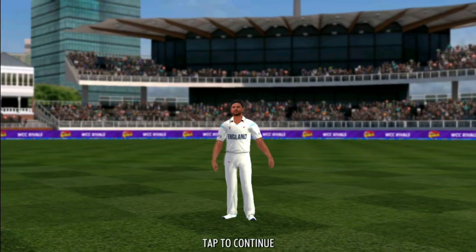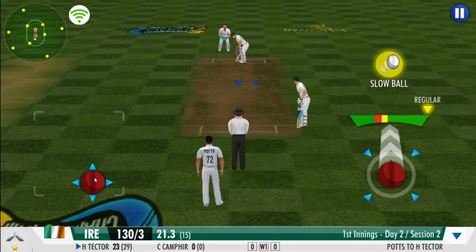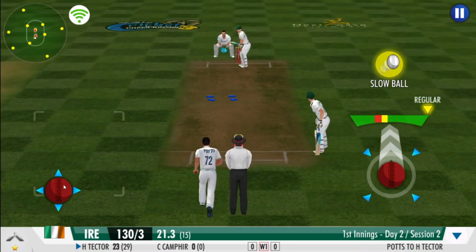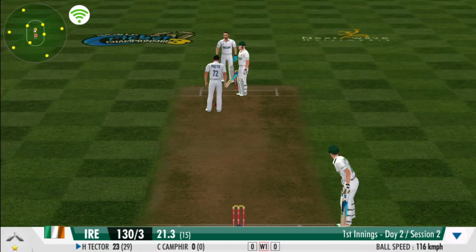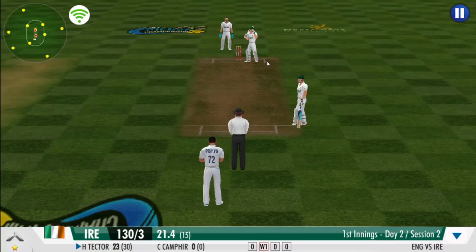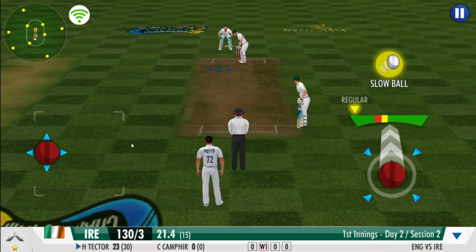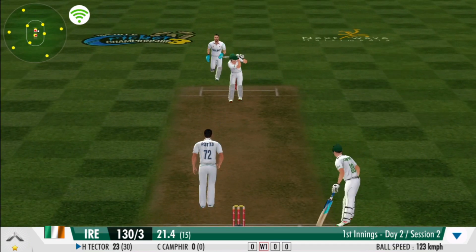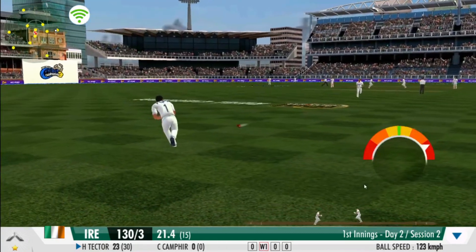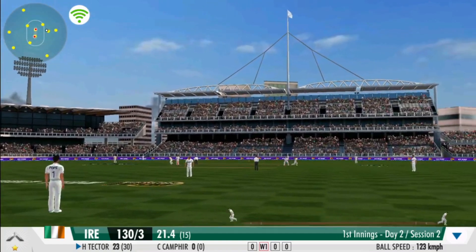Steps out his front foot and defends that beautifully. No run again. Clever bowling by the bowler — the batsman has been deceived completely. He bowls a slower one through the air this time — that struck him firmly on the body. He floats it just a bit to deliver this slower ball, playing some carom. An impressive sprint by both batsmen.